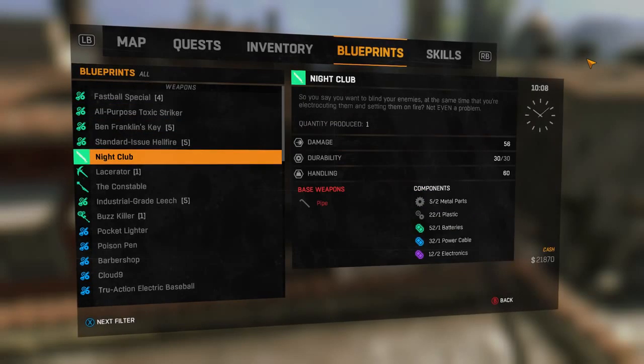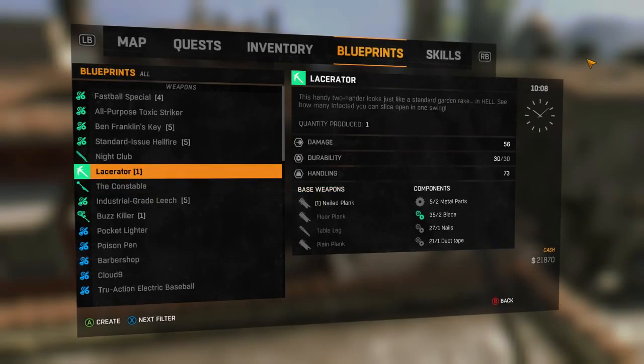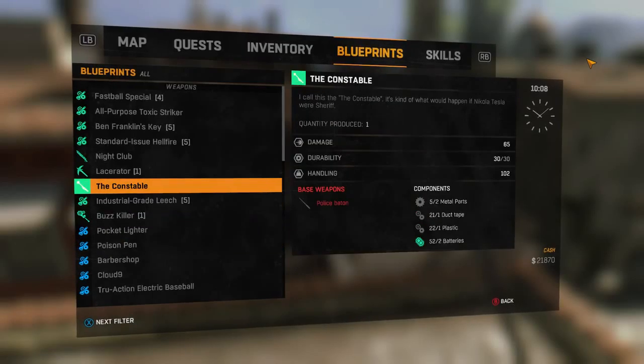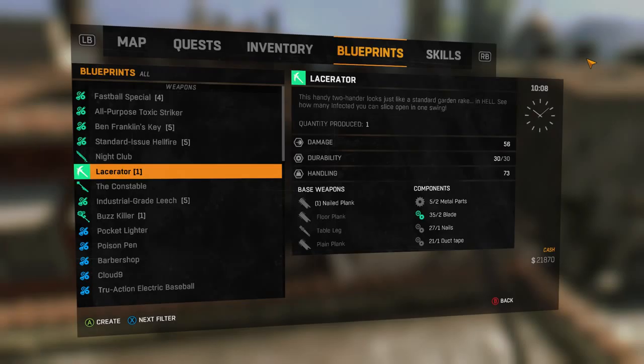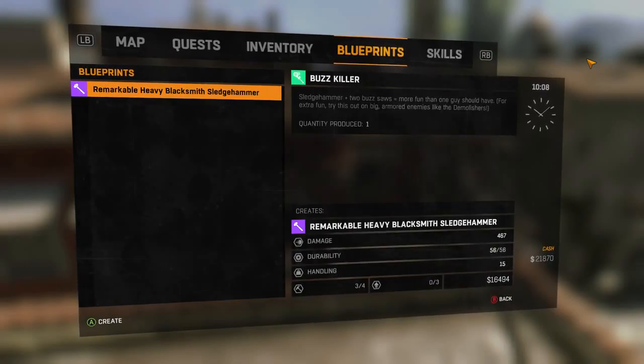Anyway, we've got some new blueprints, which I think is this Nightclub and the next few weapons down. I think we can make this one and the Buzz Killer. I like the sound of the Buzz Killer — it sounds awesome. But it doesn't actually do much damage, which is weird. That's a bit sucky. It requires a lot of stuff but it doesn't do much damage. I don't get that. Anyway, let's try it. This is what it looks like — I can add it to that. This is probably a bad idea, but let's do it.